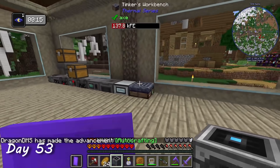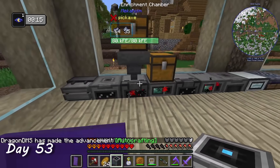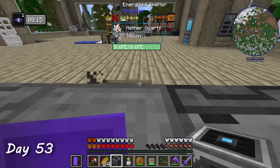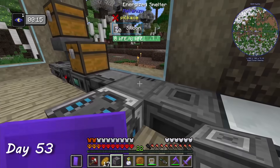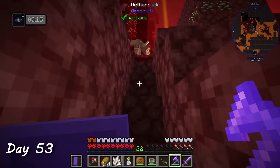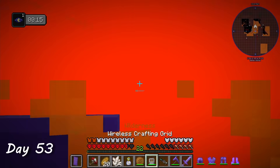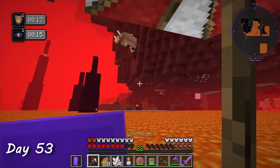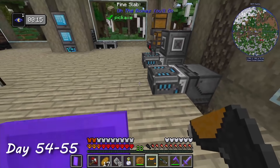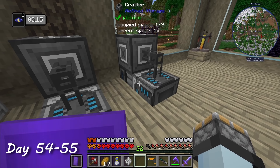All of this auto-crafting voodoo centers around two main items: crafters and interfaces. And here's one of those times I talked about where the charms saved my life. I spent days 54 and 55 setting up the auto-crafting infrastructure and teaching the system how to craft and process various commonly used items.